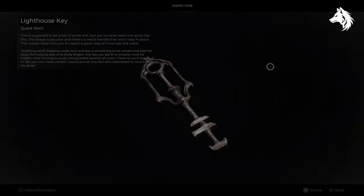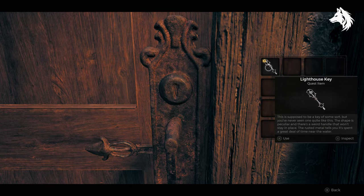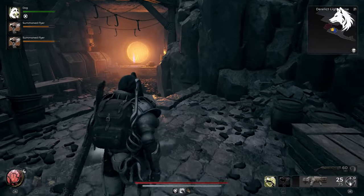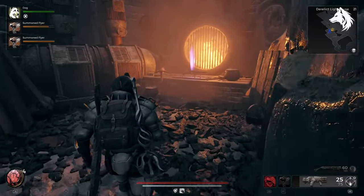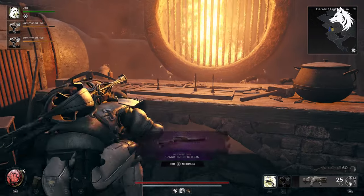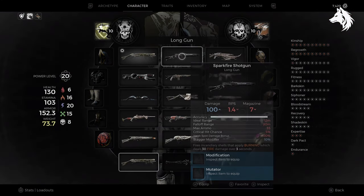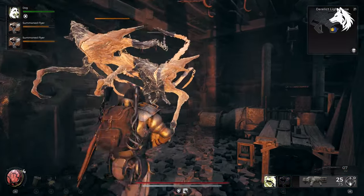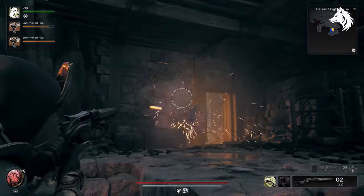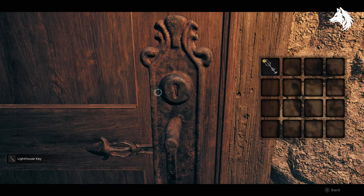To open the door you must first inspect the key and flip it so it opens up. Let's open the door.